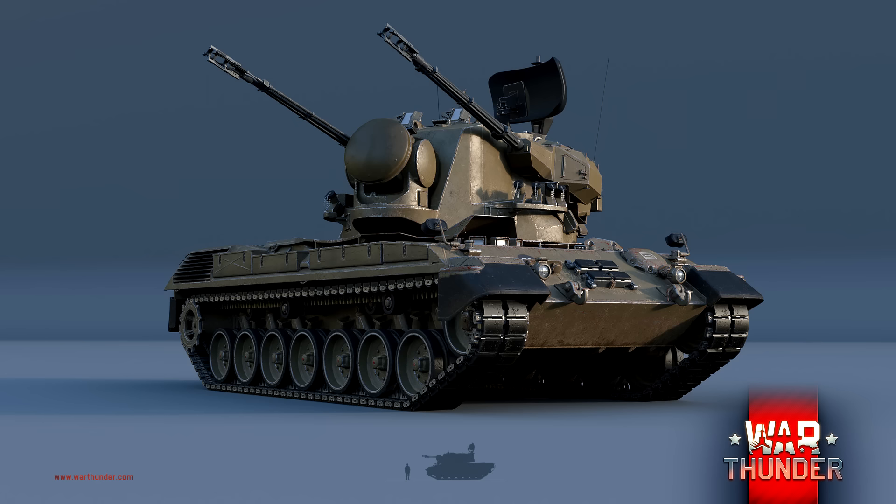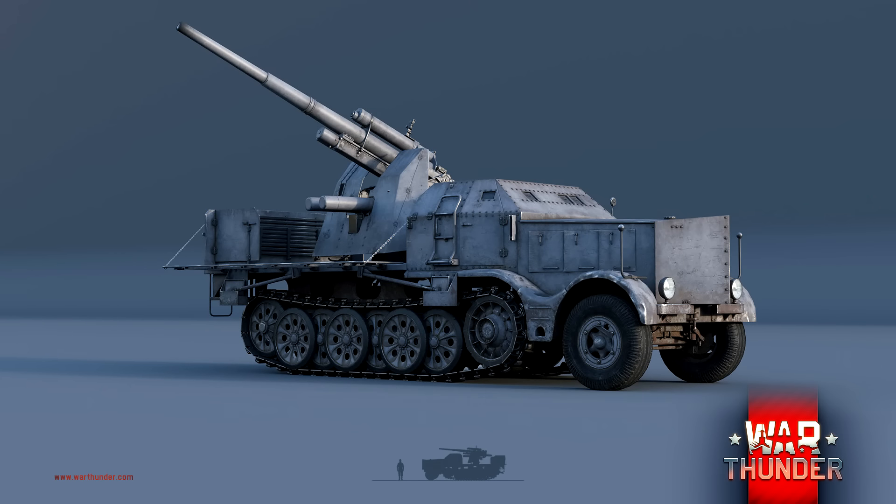On passe sur une nouvelle DCA, mais cette fois-ci un petit peu plus vieille : la fameuse DCA de 88 mm, la 8,8 cm Flak 37. Comme vous pouvez voir sur l'image, c'est tout simplement un canon de 88 mm posé sur un Sd.Kfz — le véhicule de transport de matériel, voire de transport de troupes de l'armée allemande. Il est indiqué que ce canon sera équipé d'obus identiques à ceux du Tiger H1, voire peut-être un peu moins de performances — ce qui serait tout à fait logique. Ce véhicule sera aussi bien efficace contre les avions que contre les chars.